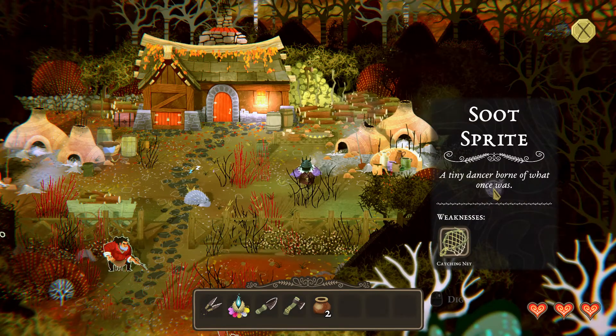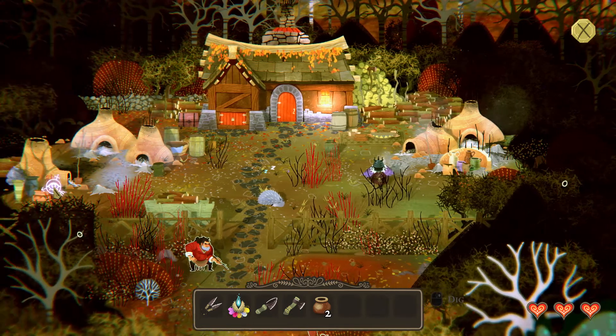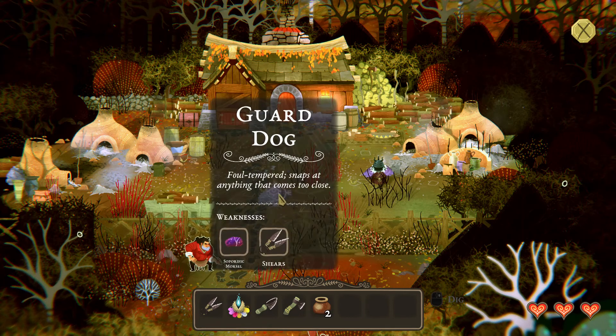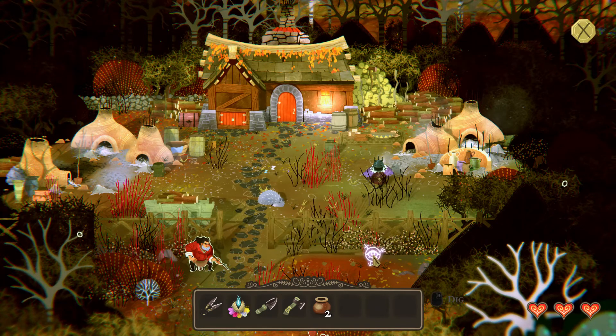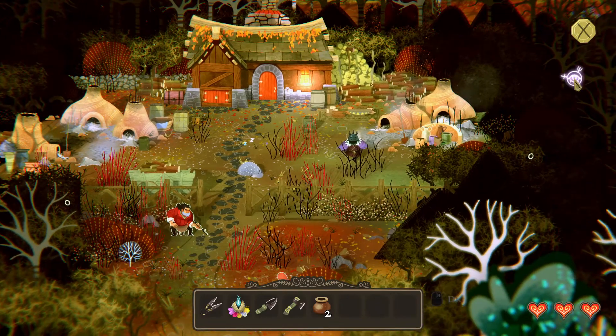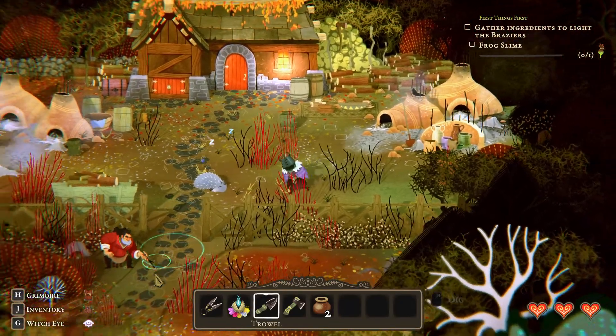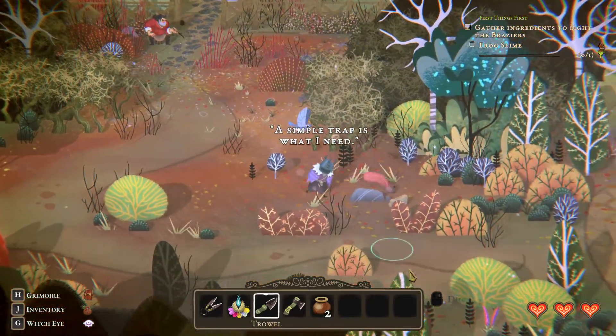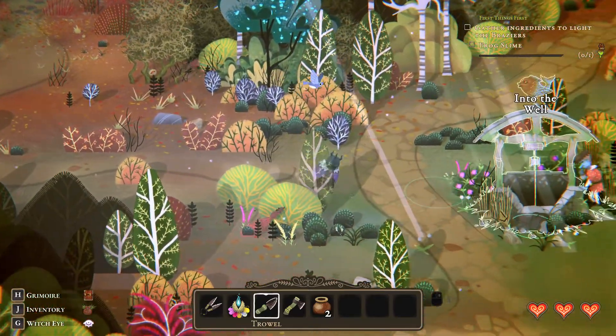We find a soot sprite — just like Studio Ghibli! Now, how do we get a net? We need a simple trap, but we're not going back into the well again. Let's look for another path.